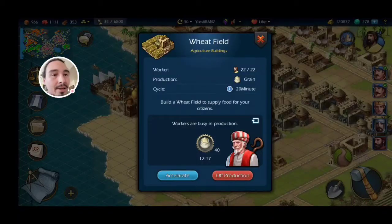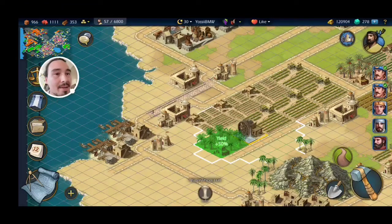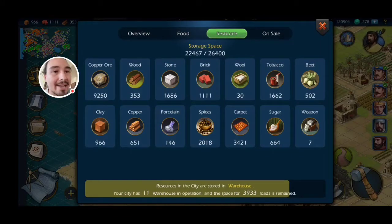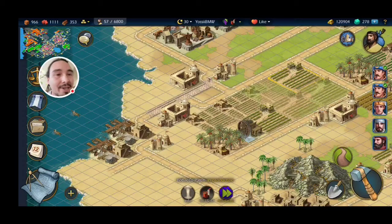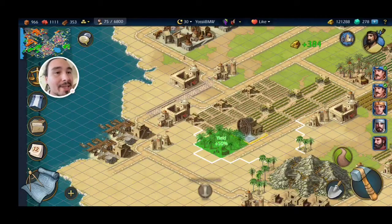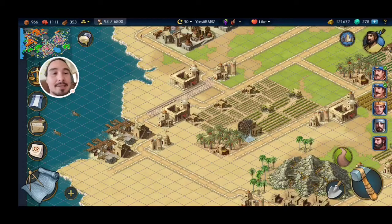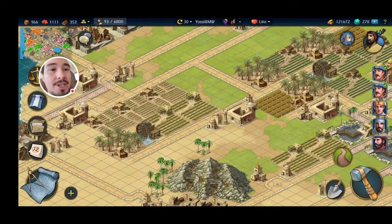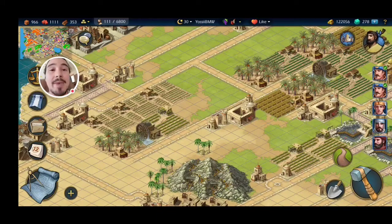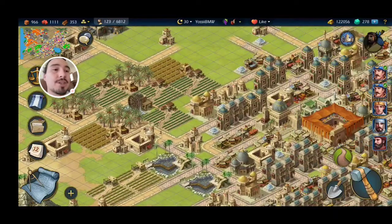Let's see how much tobacco I have — because if I have a lot of tobacco, maybe I'll break down a tobacco field. I've got 1,600. I don't need all these tobacco fields, especially since they're not really being positively affected by this water wheel, so they're less important to me. I really freed up some population there! I'm breaking down those tobacco fields to free up population.